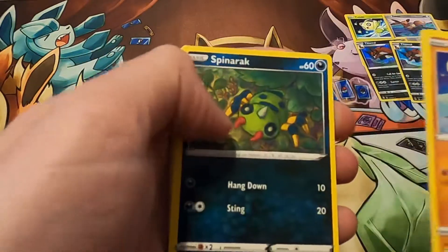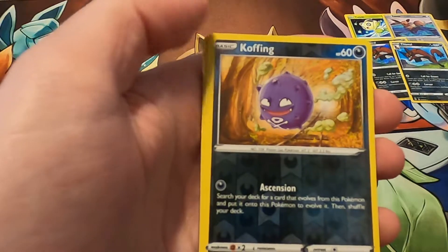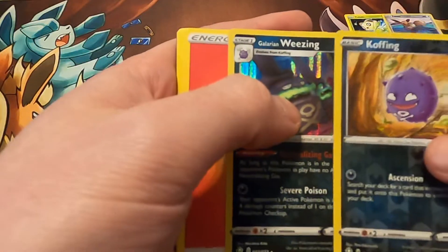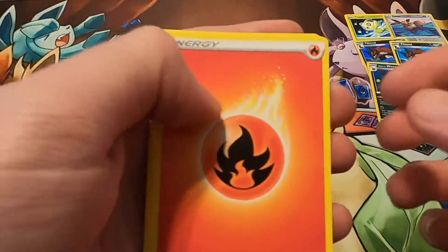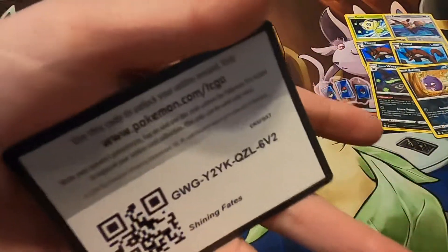Trapinch, Ralts, Spinarak, Buziel, Morpeko, a Koffing Reverse, and a Galarian Weezing Foil. I can now evolve my Koffing to a Galarian Weezing — interesting. Fire Energy, Vietzel, Luxio, Team Yell, and the Code.